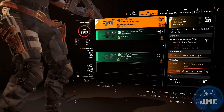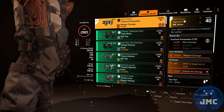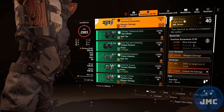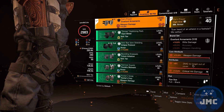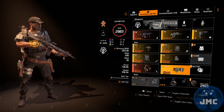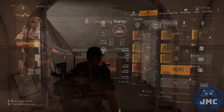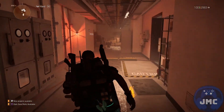The last piece are the knee pads. I use the named Fox's Prayer, which gives me 10% rifle damage. The attributes are weapon damage, 8% damage to target out of cover, and critical hit damage. As skills, I use the heal chem launcher and the revive hive.